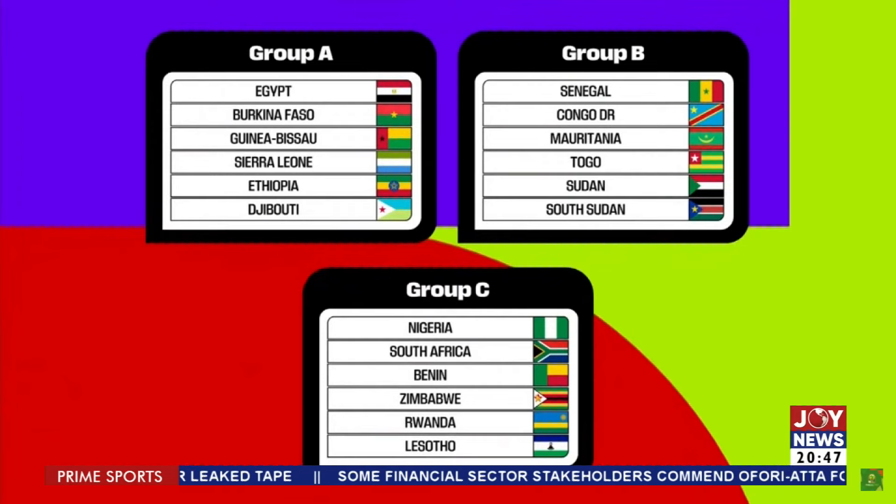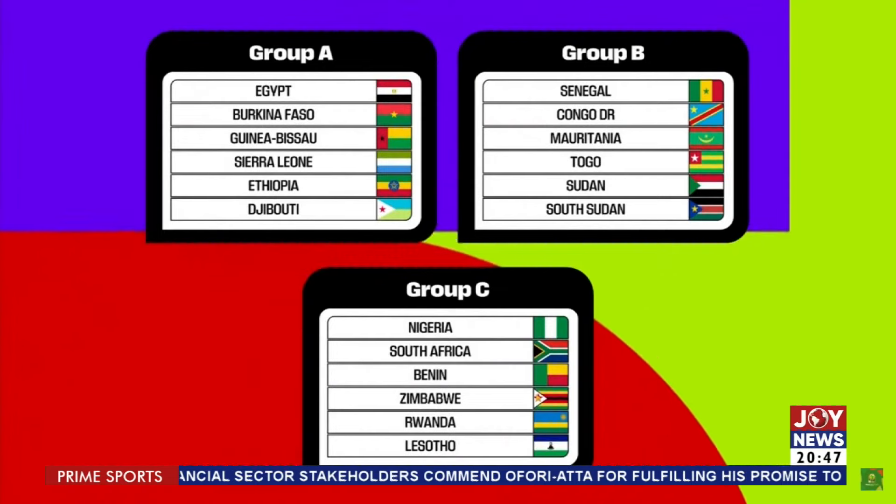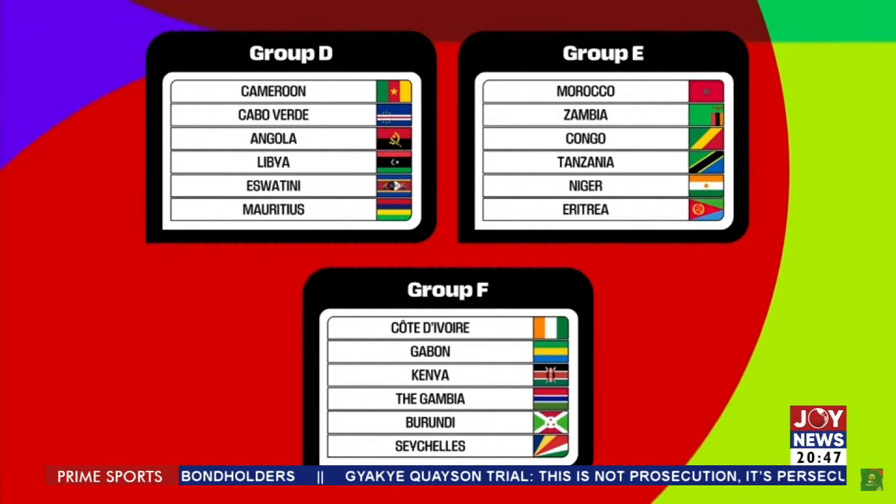Now let's take a look at the full draw, starting from Group A and B and C and D. We'll also head to Nigeria and Kenya to get some reaction. Group A has Egypt, Burkina Faso, Guinea-Bissau, Sierra Leone, Ethiopia, and Djibouti. Group B has Senegal, Congo, Mauritania, Togo, Sudan, and South Sudan. Group C, that's where Nigeria is, alongside South Africa, Benin, Zimbabwe, Rwanda, and Lesotho.